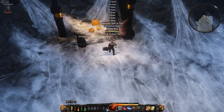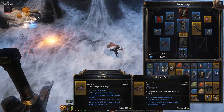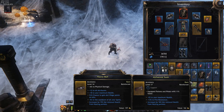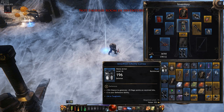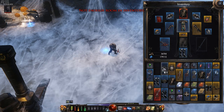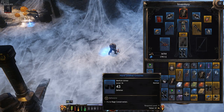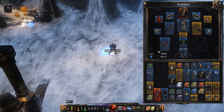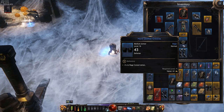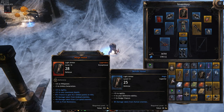Found the chest — got an alchemist's sash. Checking the bow that dropped: 196 defense, but we don't really need it. Spring cleaning the inventory... guys, I finally got pants! I finally got a leg armor drop after 16 levels — what a great run!